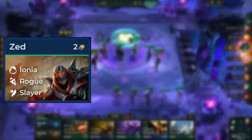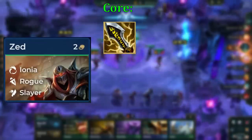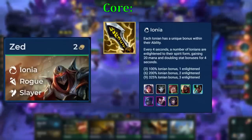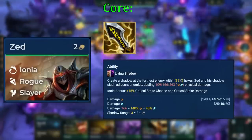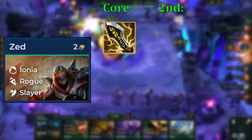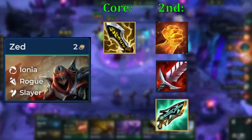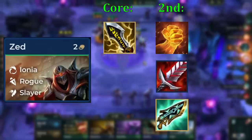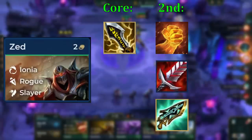Zed is our main carry, so we prioritize making items for him first. He has one core item, and that is Infinity Edge. Since Zed's Ionia bonus gives us more crit chance, we want to take advantage of that and build IE, which lets his spell also crit and potentially one-shot backliners. The second item wants to be a healing item — the best one is Hodge, but BT and Gumblade can also work, as Zed is a melee carry who takes a lot of splash damage.